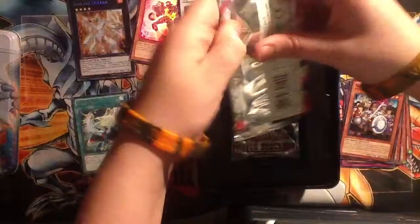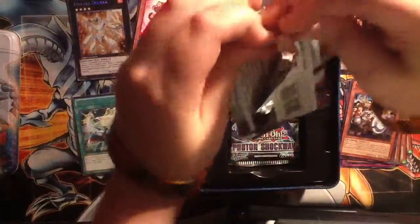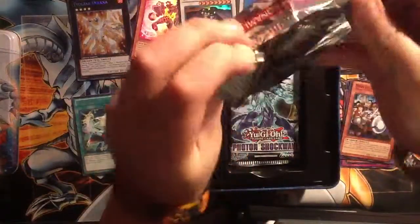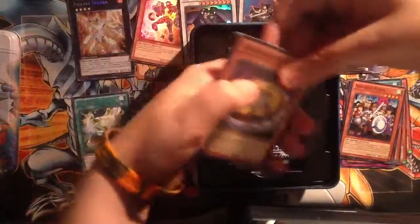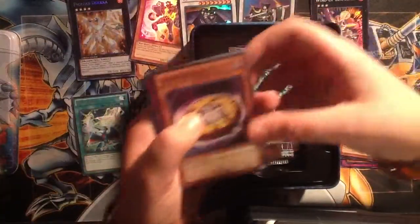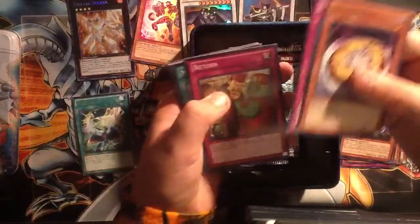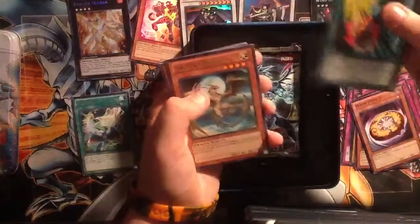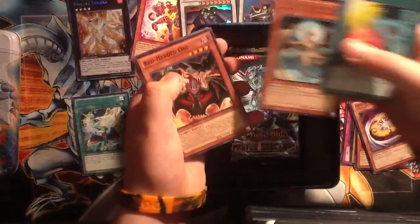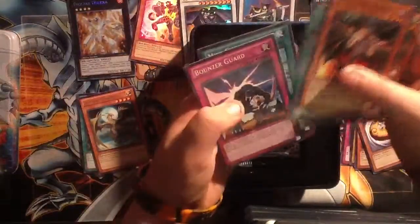Okay, next Galactic Overlord pack. I want to pull at least a foil in this — any foil. I mean, you can't get mad if it's a foil, and a foil card is just so cool. I don't care if it's the worst card in the game. Alright: Doom Donuts, Nitwit, Outwit, Return. Mini Guts is actually a really good card. Ancient Dragon is the rare. Red-Headed Oni, Overlay Eater, Good Solid Belt, and Bouncer Guard.